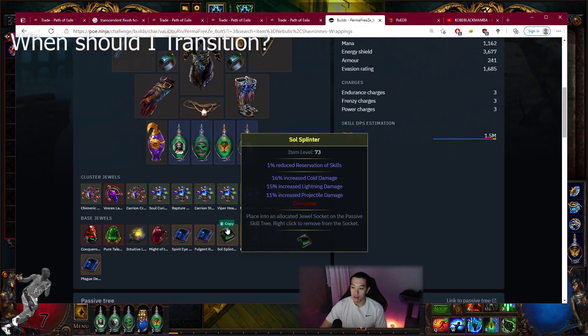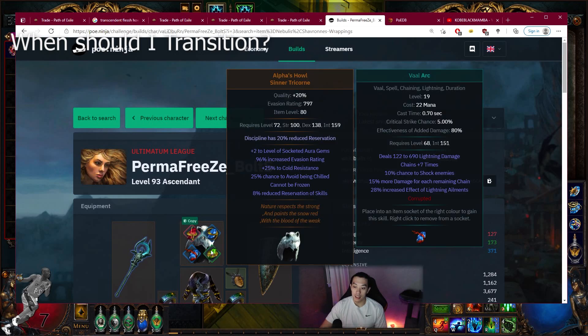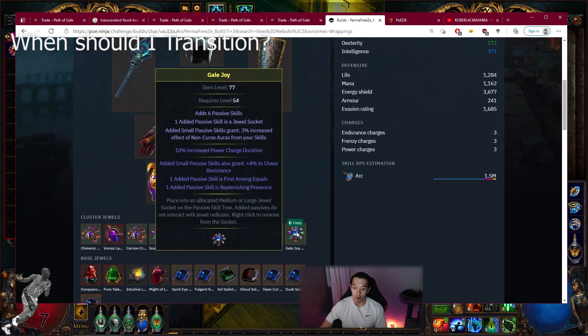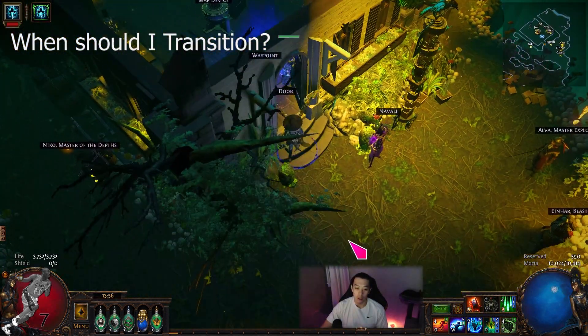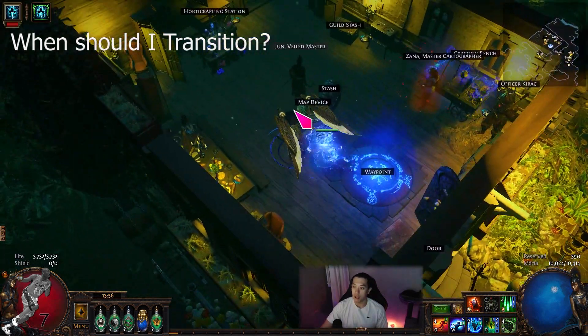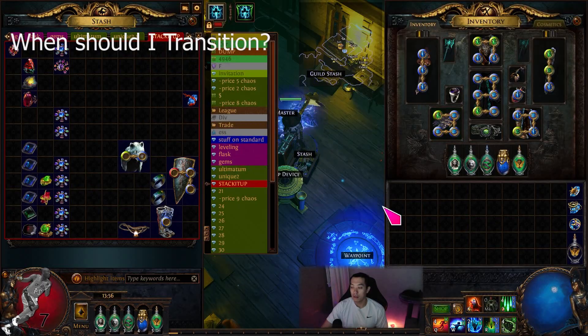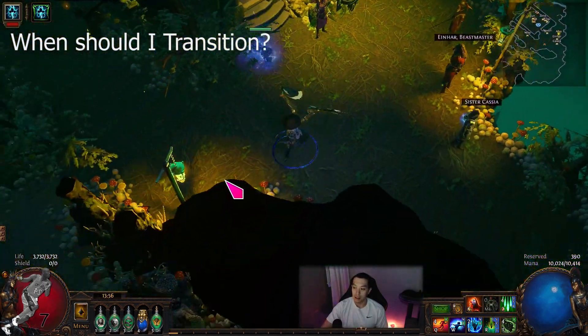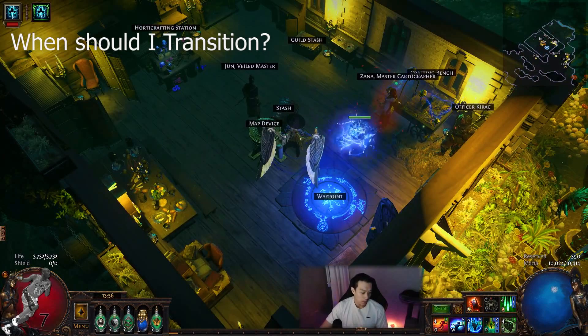Some people are using Maligaros, which makes the armor modules really affordable. Most people should be low to mid 90s when swapping with almost everything planned out. No one's really using Asenath's gloves — I guess that adds a huge portion to the budget — but I believe the clear will not be good enough for top-tier Ultimatums without the gloves. That's why I'm a big proponent for the gloves. I'll probably buy Hands of the High Templar too to test for bossing, because for bossing it's still without a doubt the best.